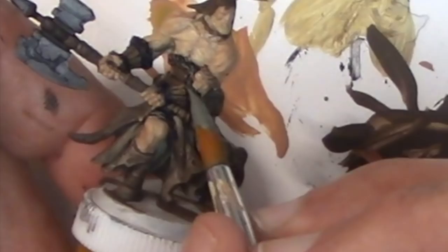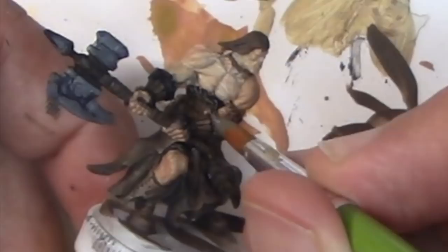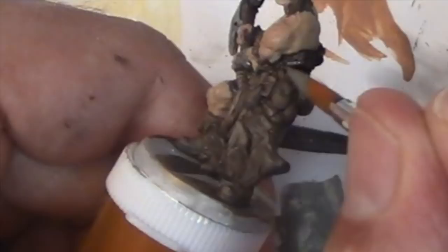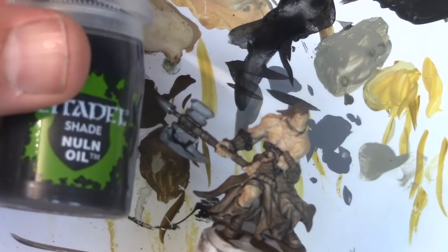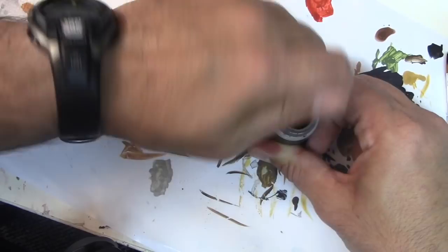I'm using Citadel's Storm Vermin Fur for the fur on his gauntlets as well as the banding around his waist — so anything that's fur gets Storm Vermin Fur. The axe blade gets painted Storm Vermin Fur as well. Once the gray is dry, I wash it with Citadel's Nuln Oil — not the entire model, just the fur. Then I wash the rest of the model, the flesh and the brown parts, with Citadel's Agrax Earthshade, which is a brown wash. I just do it right out of the bottle — you don't dilute a wash, you just apply it.